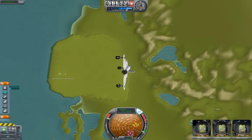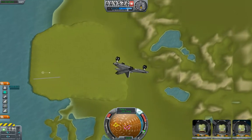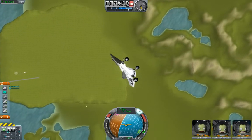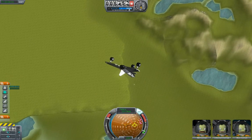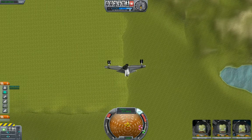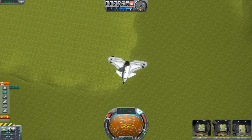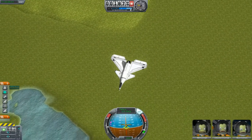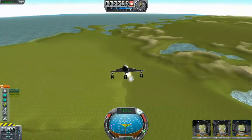At higher altitude, the thinner air means it doesn't react so well to the controls. Try and point the nose down, get some control here. Let's build up some airspeed. Yeah, this yellow mark on the nav ball — that's the actual direction I'm traveling, so my nose is pointed in the direction of travel. This is controllable. This is not a disaster.